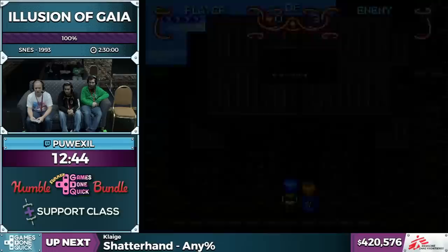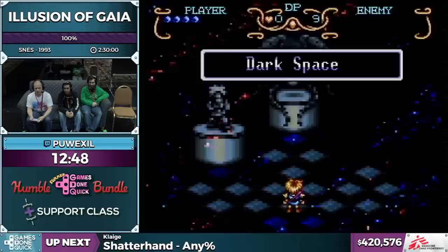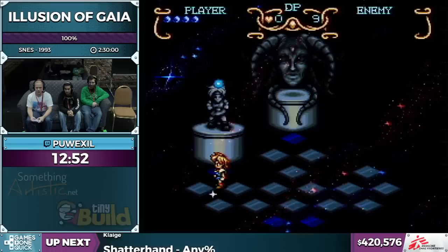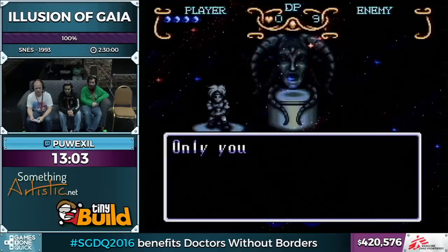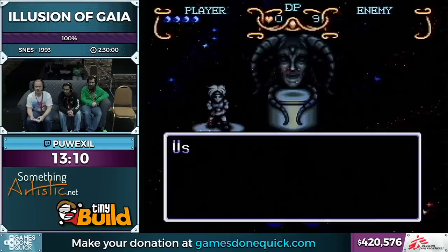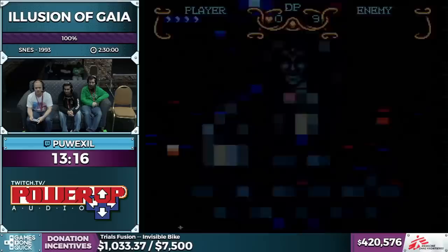Now we're about to get our first combat ability. Which combat abilities you can use is based on which form you have — Will, Fredan, or Shadow. Will's first upgrade is called Psycho Dash, which is required to get through this town because it can break walls, but it's also very useful for fighting too — at this point it does twice as much damage as a flute combo and I can get two hits with the right positioning.